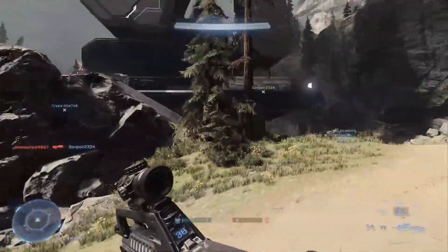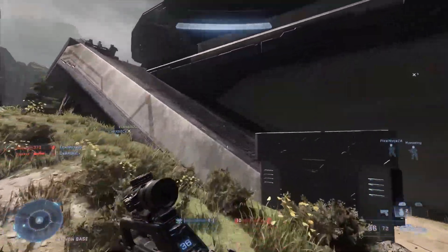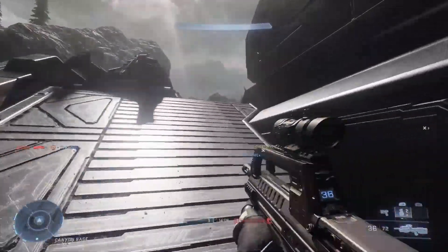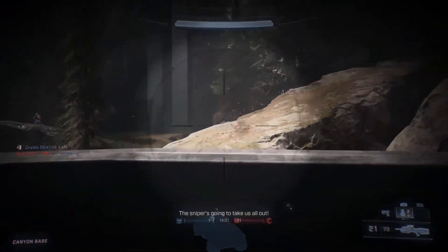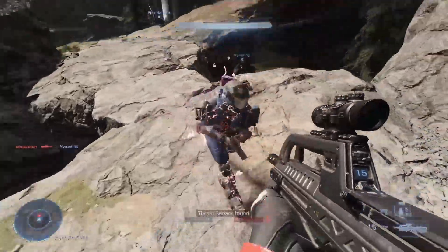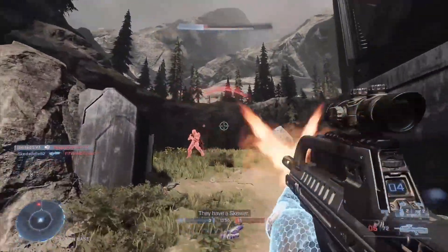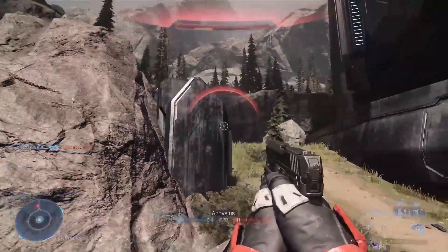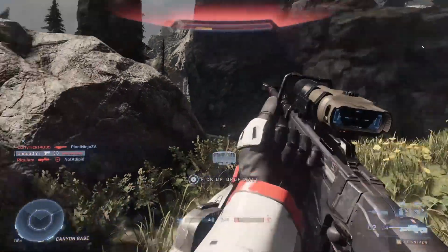Halo Infinite follows up approximately a year and a half after Halo 5: Guardians, where Master Chief seemingly met his demise, but has now been located by a random pilot who picks up a friendly on his radar. The Banished have won the war and are in control of things as a resurrected Master Chief aims to not only restore humanity, but also take down the Banished and figure out what happened to Cortana.